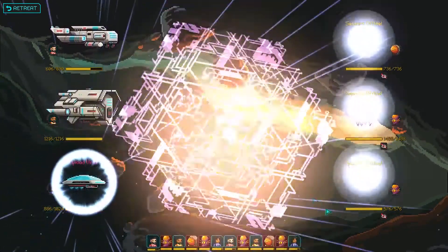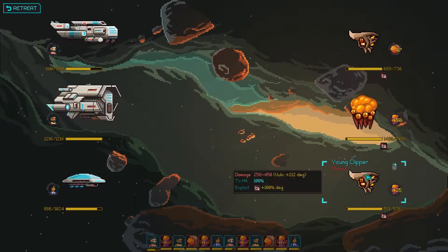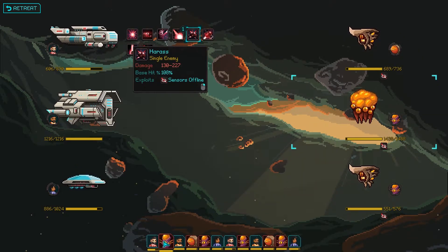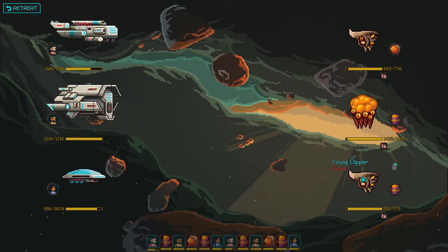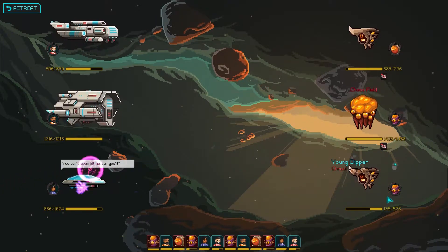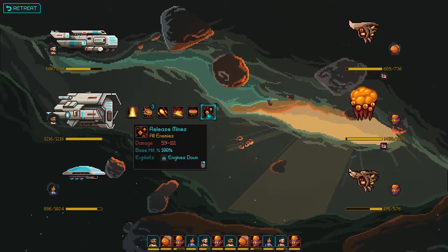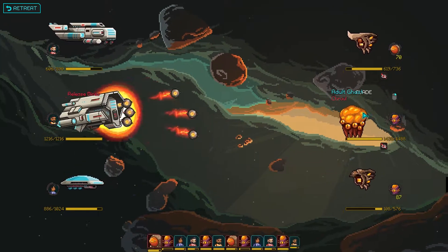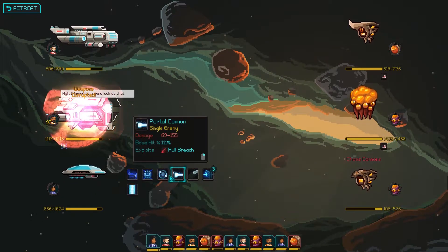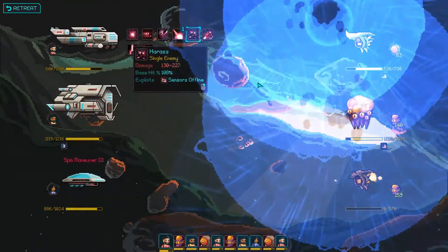Disable sensors - sweet, 3 for 3. We can get a maximum of 450 damage on that guy, I'm going to go for it. Nice. And now we have an AoE - release the mines. And throw in a spin to win. Should we be able to finish off this guy? Yeah - nice. Disable him if we can.